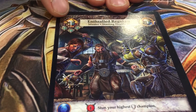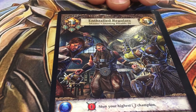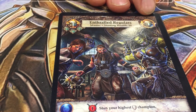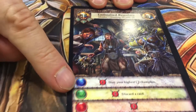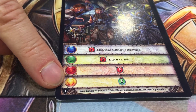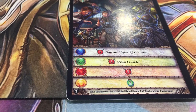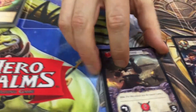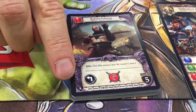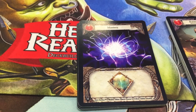In the first encounter, the master is this enthralled regulars card. At the top is the master's level — this is the first level version. Over here, this indicates how many cards the master gets each turn; this one gets one. And over here, you've got special abilities the master could get each turn. Now the master has his own deck, and the way you create the master deck, you take the setting cards — they have a little S on the bottom — and these mastery cards here.